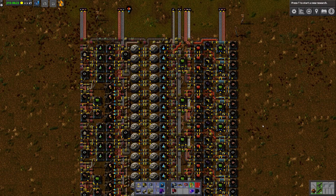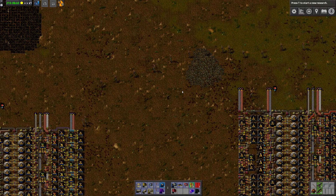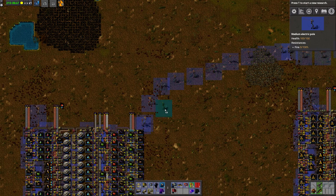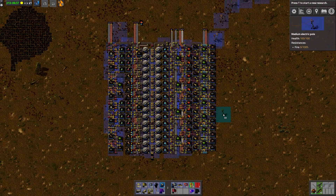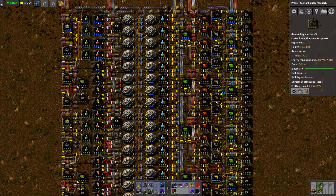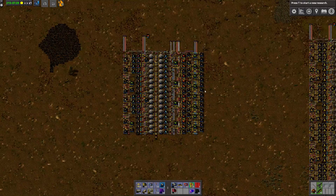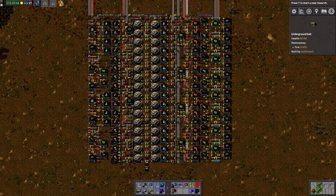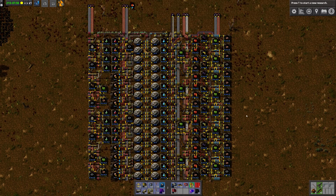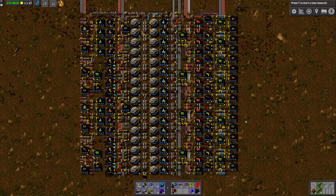In my opinion this is actually not that compact anymore. So if you really want to go compact, I would instead do something like this. It's twice as big as the one we had initially, but we have Assembly Machine 3 instead of 2 with speed modules. Which means this is actually going to produce almost as much as this whole thing on the right in a much more compact way. This thing here creates 180 of each science pack per minute, which should be more than enough for all your science needs.